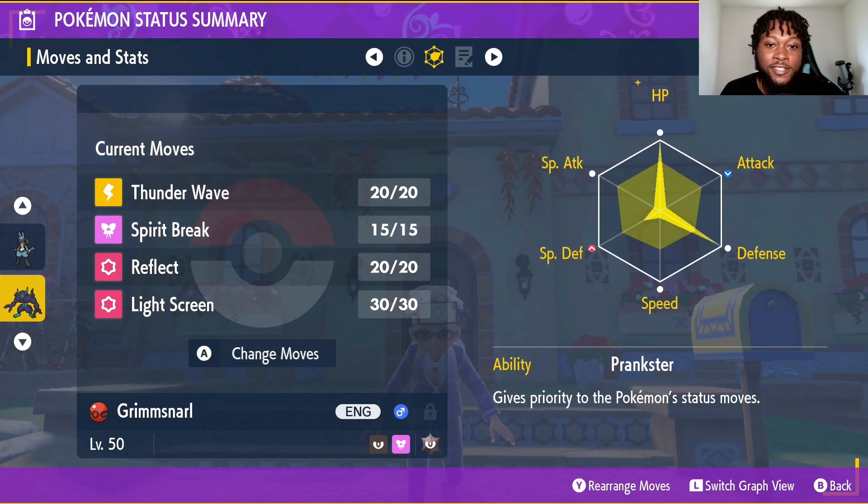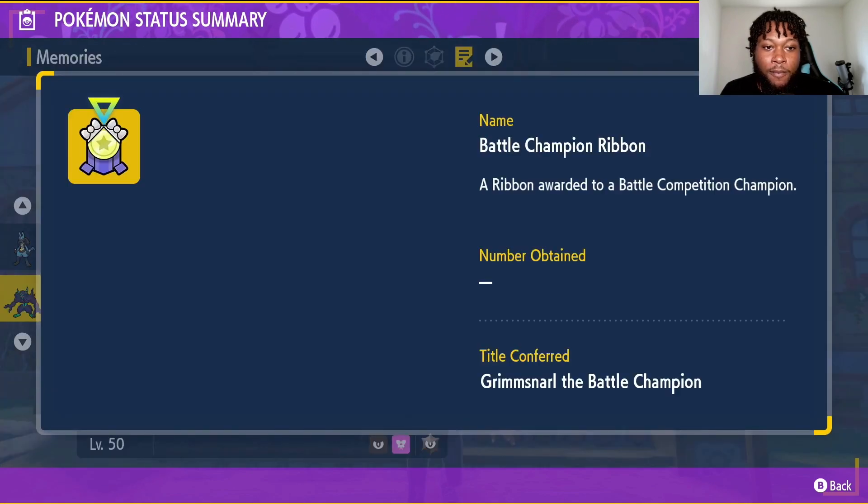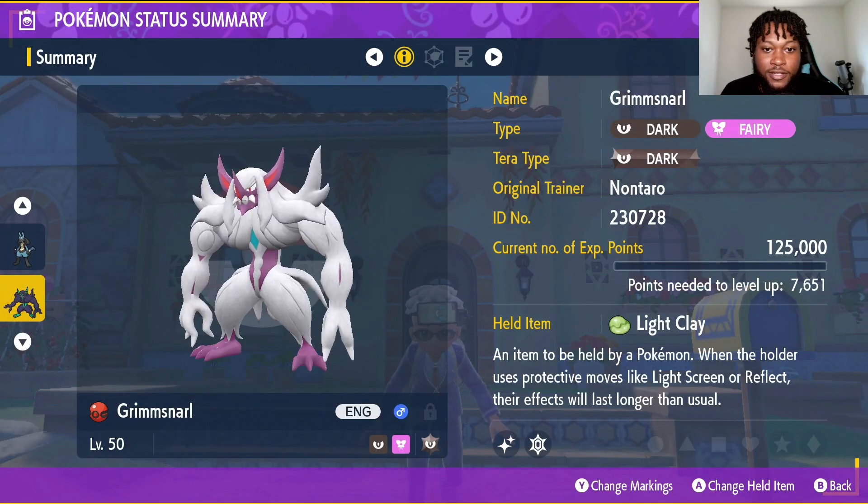It's already EV trained, it seems — Max HP, some special defense investment, as well as some defense investment. And it also will have the Mark of Battle Champion, which is great. So Grimmsnarl the Battle Champion — every time you send this bad boy out, that's the title it will have. It has the calm nature and the Cherish Ball that it's caught in, which is awesome.